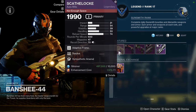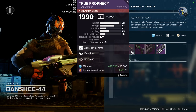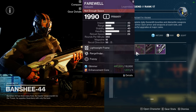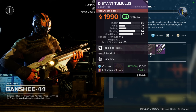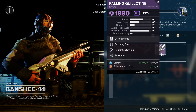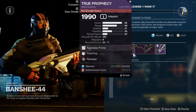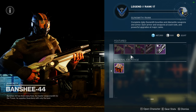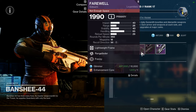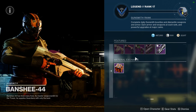As for Banshee, we have Scaithlock with Surplus and Sympathetic Arsenal, True Prophecy with Field Prep and Rampage, Farewell with Rangefinder and Frenzy, Distant Timulus with Pulse Monitor and Firing Line, and then Fallen Guillotine with Relentless Strikes and On Guard. There really is nothing here that I'm excited about. Maybe the Farewell, but I'm not a big fan of Frenzy personally and Rangefinder is nerfed, so I would probably just say ignore all of these.